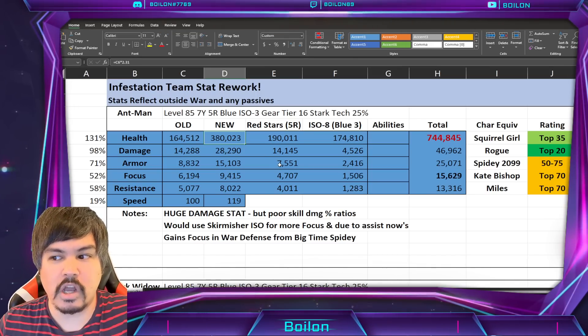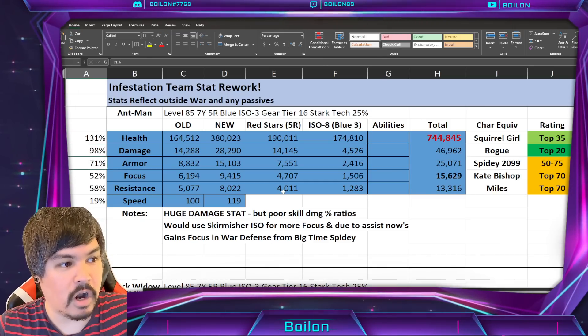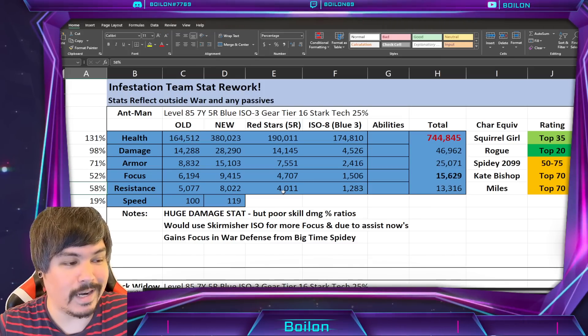So let's talk about Ant-Man. He received a 131% health boost, 98 damage, 71 armor, 52 focus, 58 resist. And he actually got a speed bump from 100 to 119.